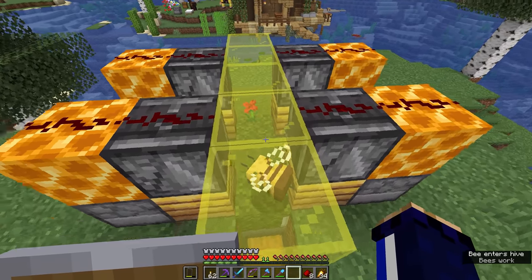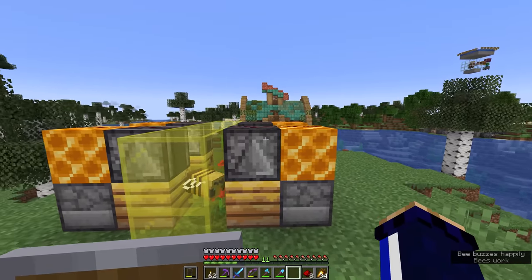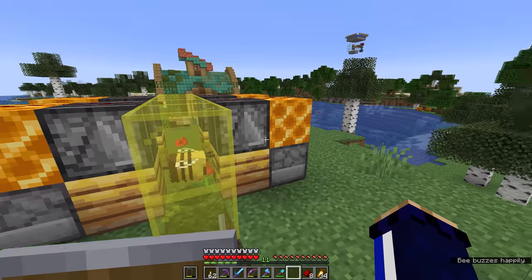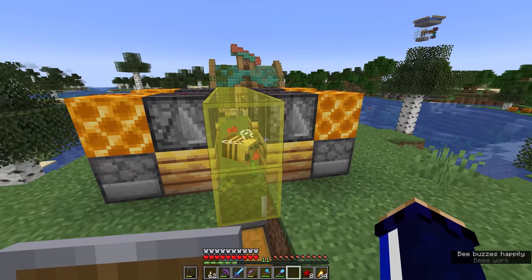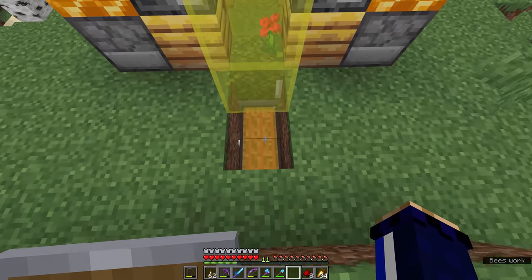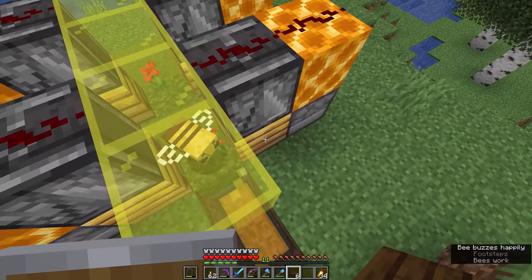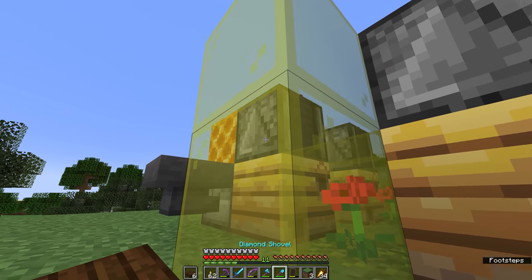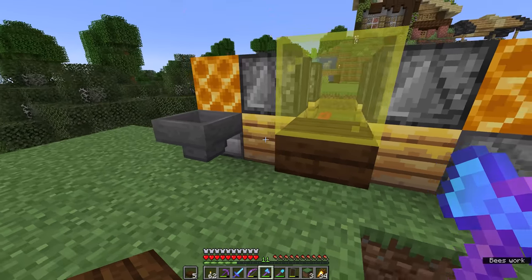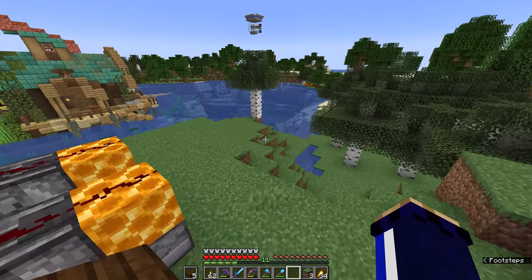What we end up with is a bunch of bees that will happily produce honeycomb for the remainder of their days. If you don't want them in captivity, you can set up this mechanism basically anywhere - as long as the bees return to the same hive and pollinate it, they'll produce honeycomb using this mechanism. This is just a simplified way of making sure the bees don't wander too far and get lost out there in the render distance. I'm not certain we have the maximum number of bees per nest, so to maximize efficiency we want three bees in each nest.